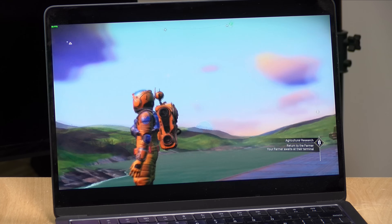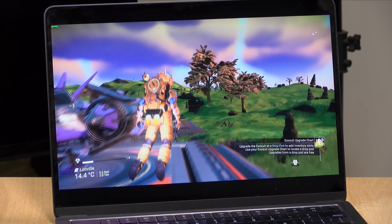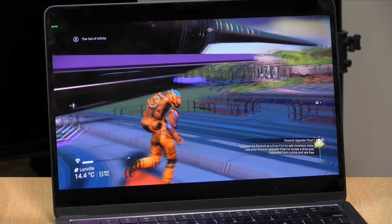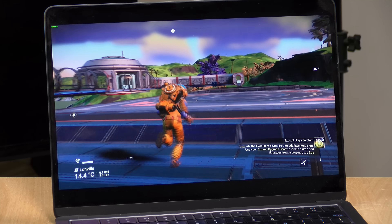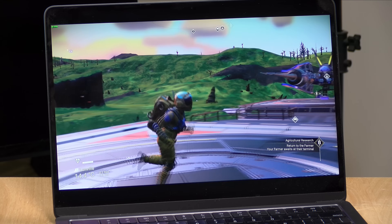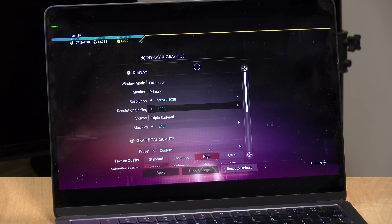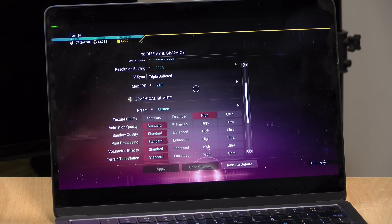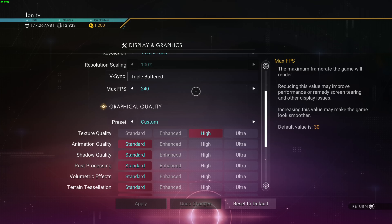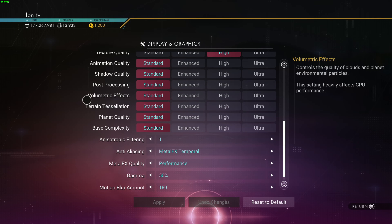So here we are on my planet at my base. I've built out quite a little headquarters for my galactic empire here. Overall it's running pretty nicely — pretty much at 60 frames per second at the settings I'm currently at. We are at 1080p right now. I did set the max frames per second at 240, but this feels like it's locking itself in at 60. I'm going to tweak the settings in a minute to see if we can get a little more out of things.